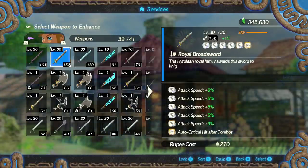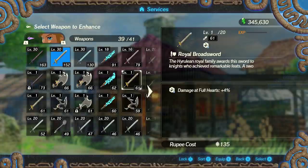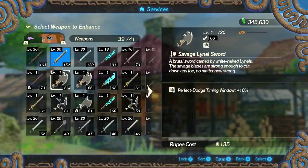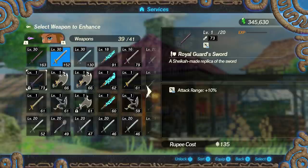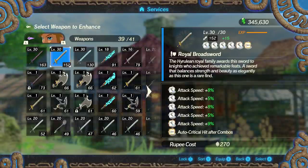Being able to stack attack speed substantially higher with an extra 9% is very, very good and makes his infinite stun combo even stronger. The Royal Broadsword also has a higher base damage than the Master Sword, though it doesn't gain some of the Master Sword's benefits like additional damage and AoE at max level. I haven't found one with a base of 61 or higher yet — currently the highest noted is a Savage Lynel Sword at 76 — but it's definitely worth considering as an alternative.